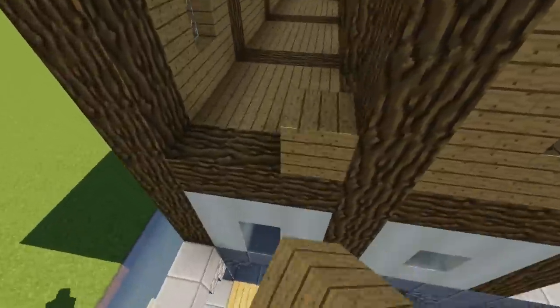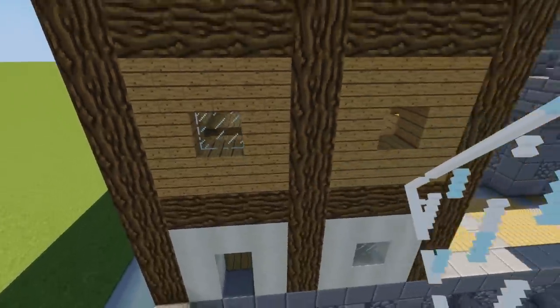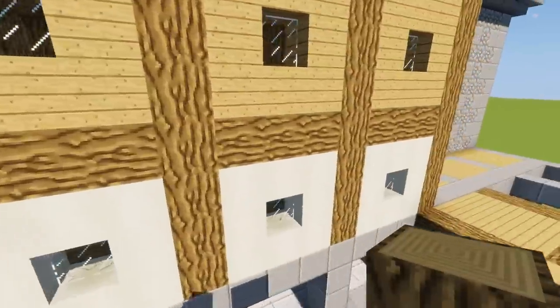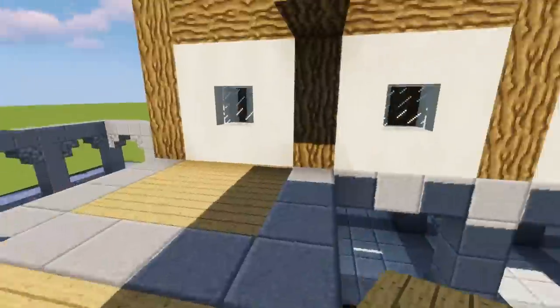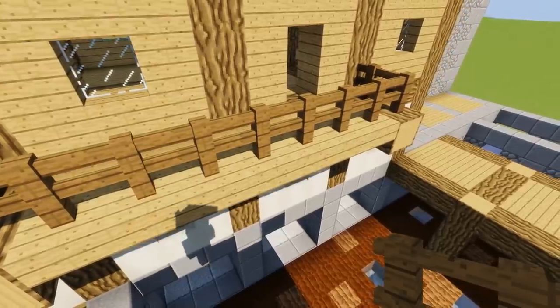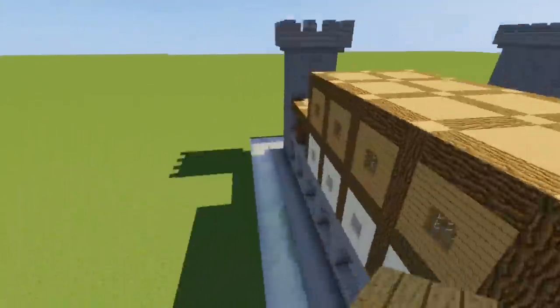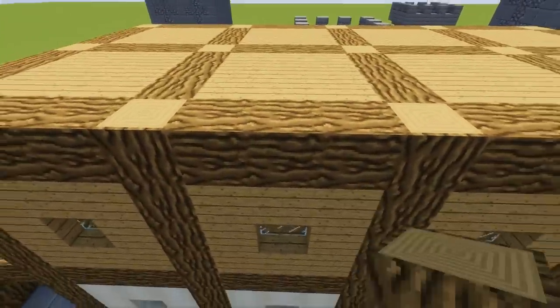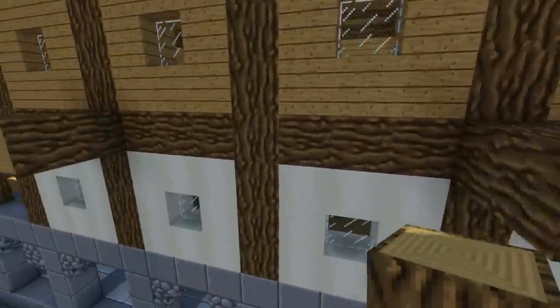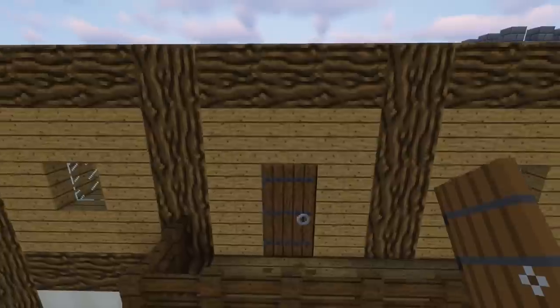It makes it instantly recognizable as Minecraft - it just looks like if Mojang employed Andy's Yoda to make their villages. I'm going to put on a little balcony: stick out two bits of oak log, grab some slabs, carve out a space for the door, and with some spruce fence you have a little one-wide, nine-long balcony. Add a door and do the same on the other side.